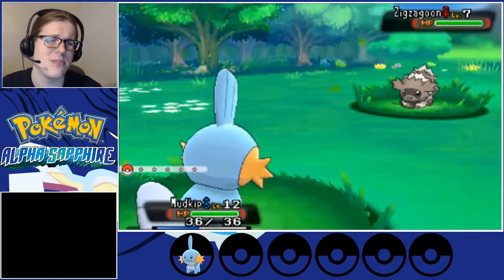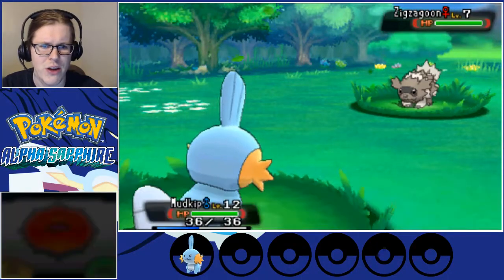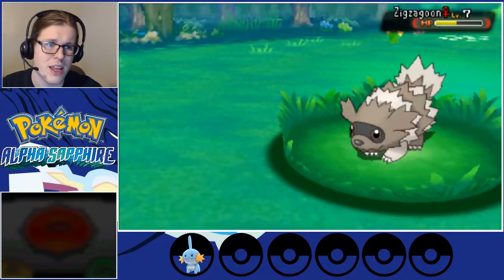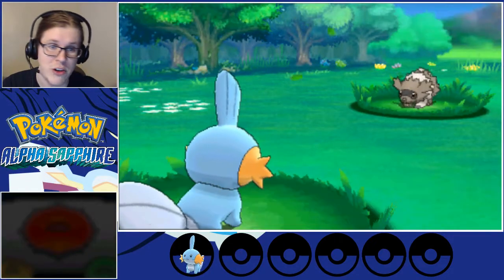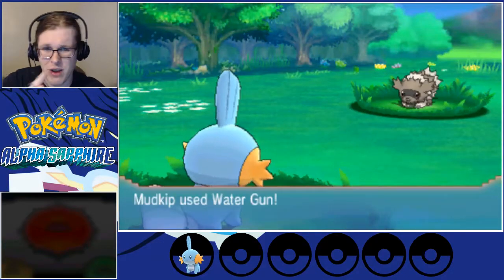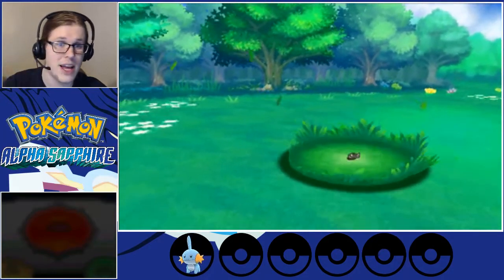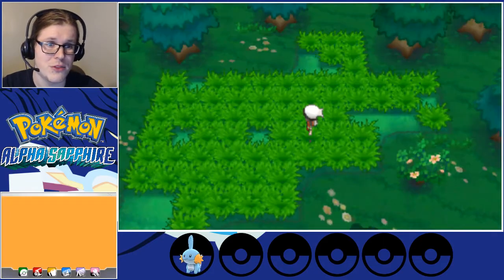We don't actually need the experience from these wild Pokémon. It's level seven? Level seven's worth it. Water got you. Level seven's still going to give us decent experience, even though it's a wild Pokémon — trainer Pokémon tend to be much more helpful. Sand Attacks are a little troublesome.